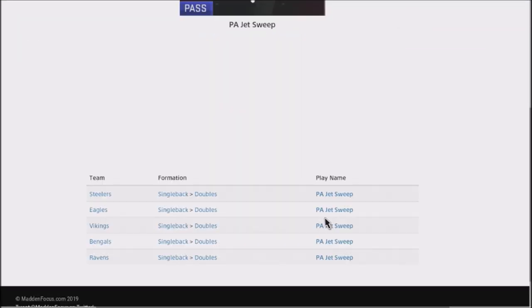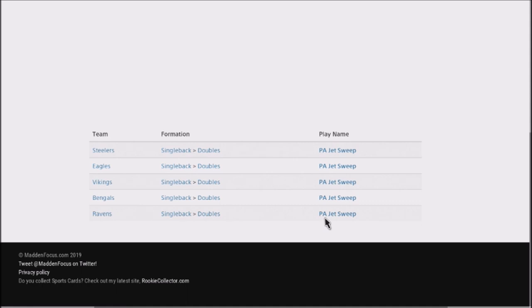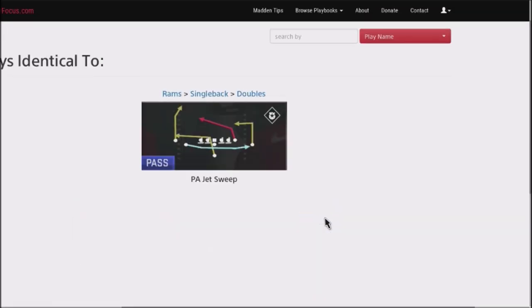You can find this play in the Steelers, the Eagles, the Vikings, the Bengals, and the Ravens. Once again, it's that single back doubles play-action jet sweep, but it's a really special route, so let's go ahead and take a look at this.